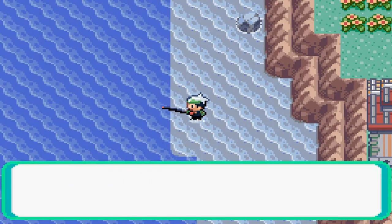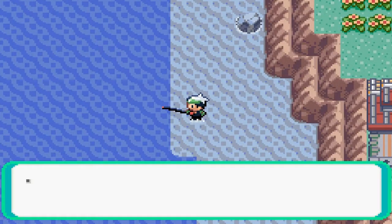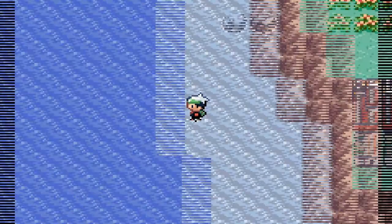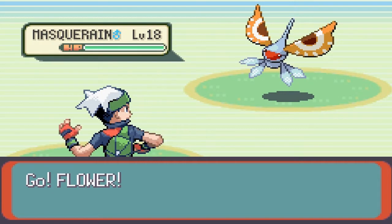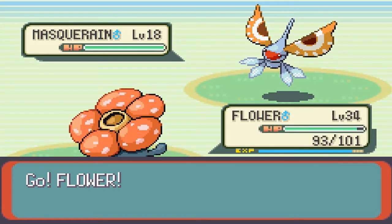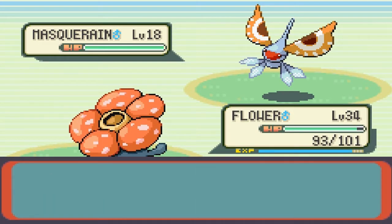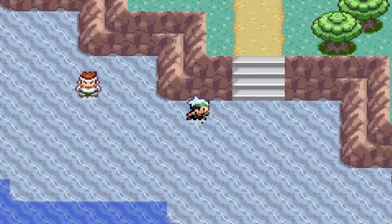Oh, bite! It's on the hook and it's a Masquerain — I don't want it. It has Intimidate though, which is pretty cool. I'm just gonna run from you. That's kind of disappointing.